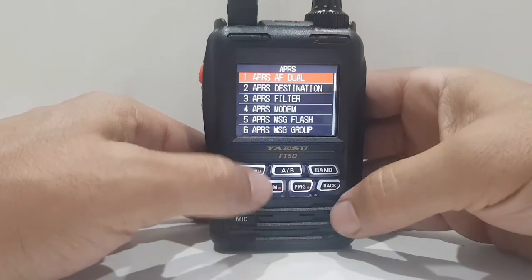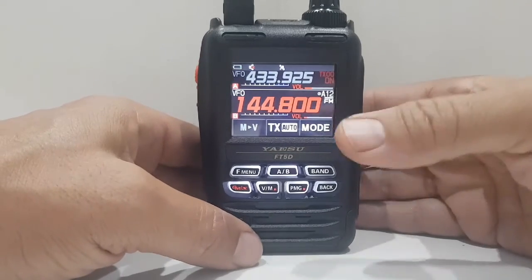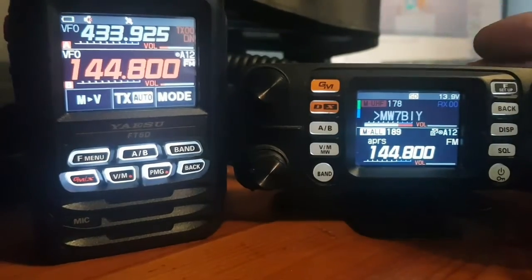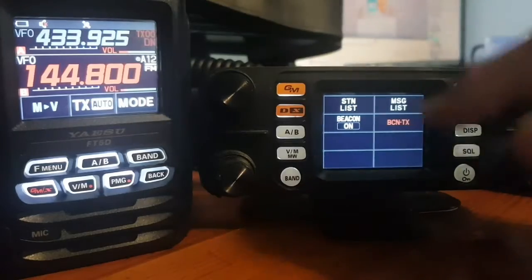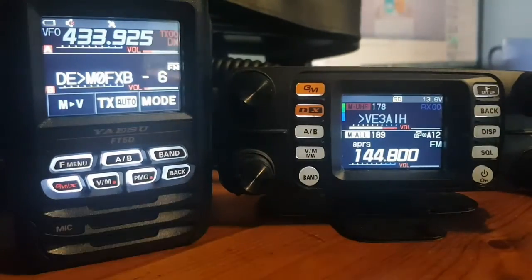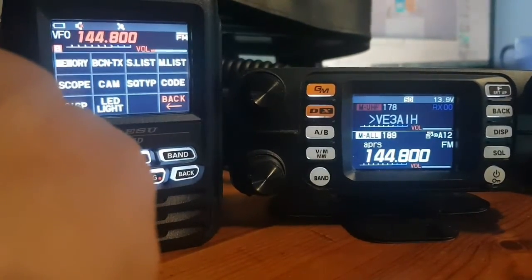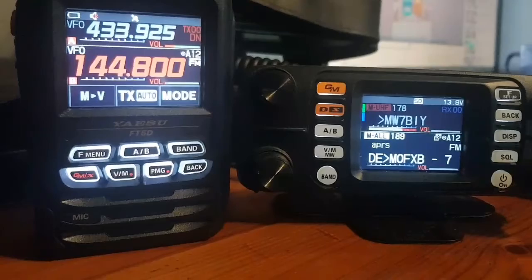You can see the little APRS circle on the display. I've got the FTM-300 downstairs and we'll just send text to each other to show it working. We're going to TX from the 300 to the 5. Press F, APRS function, turn the large knob to beacon TX, push it — and it's just transmitted to the FT5. Now let's go the other way: brief press on the F menu, tap beacon TX, and it's gone the other way.